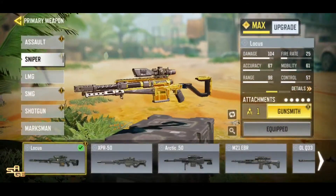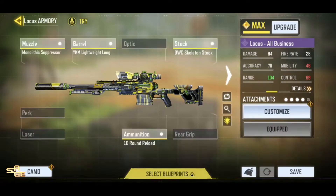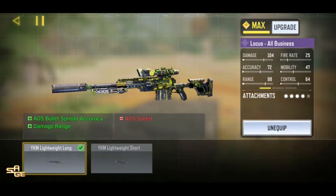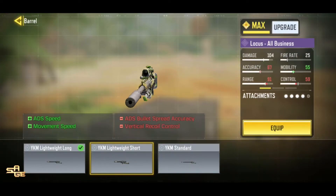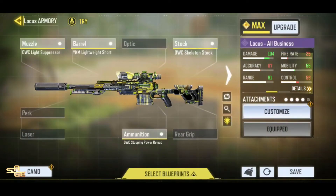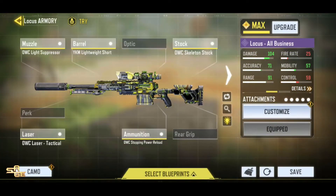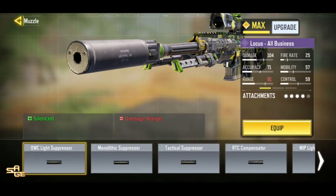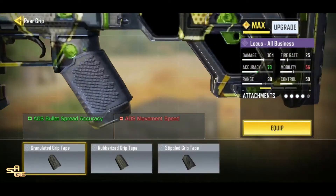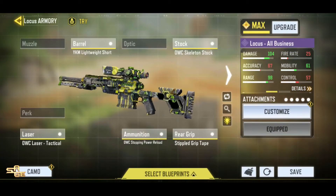Let's get into the gunsmith build for the Locust. For my build, the must-have is the Stopping Power Reload, which increases the damage significantly. The barrel is the YKM Lightweight Short for faster ADS speed and movement speed. For the stock I am using the AWC Skeleton Stock, again for faster scoping-in speed and movement speed. The AWC Laser Tactical is the best one for bullet spread accuracy and more ADS speed. Finally for the last slot, we can go with either FMJ for wall bangs or the Stipple Grip Tape for quickscopes.